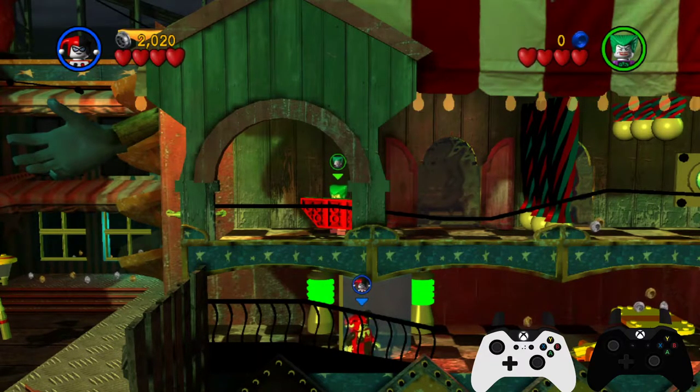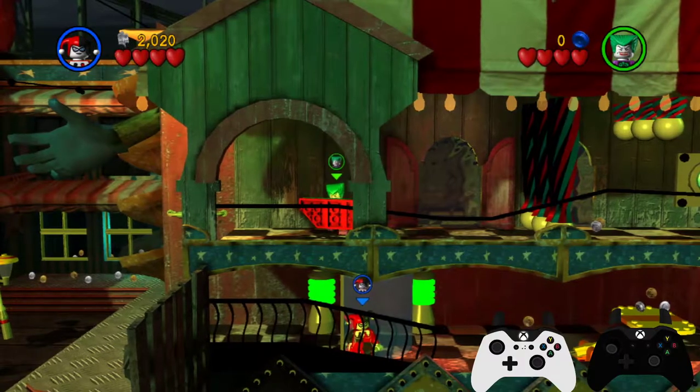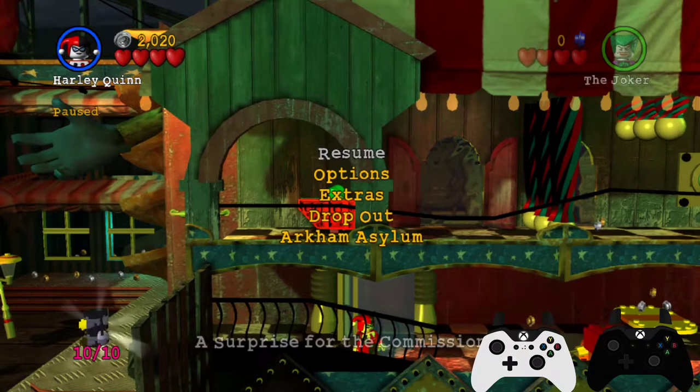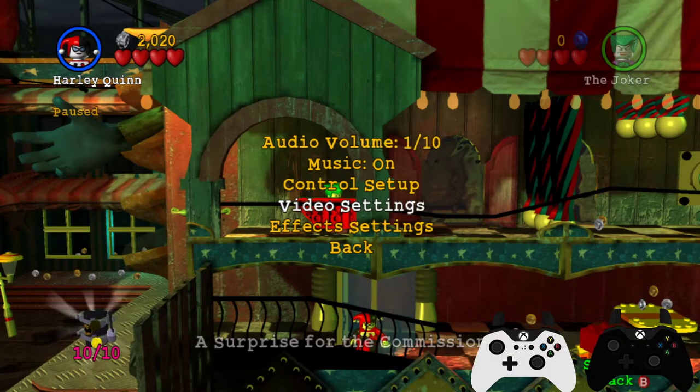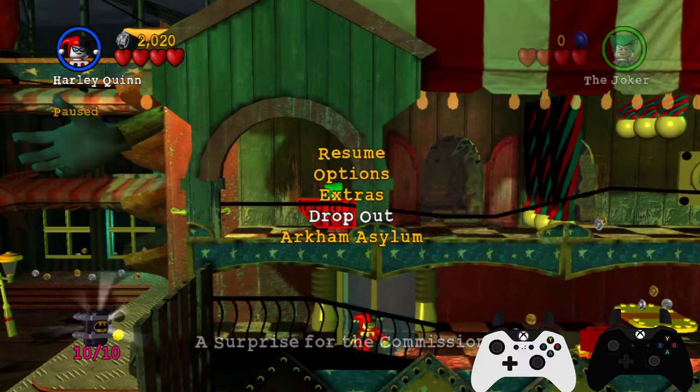You want to start making sure your player 1 is ready, because you're going to start pause buffering when this thing starts moving. Once it starts moving, you want to hold your joystick down. You can see this grey line — it's the dark one in between the white stars in the blue background above Harley and below Joker. Right in between there, there's that dark grey line.